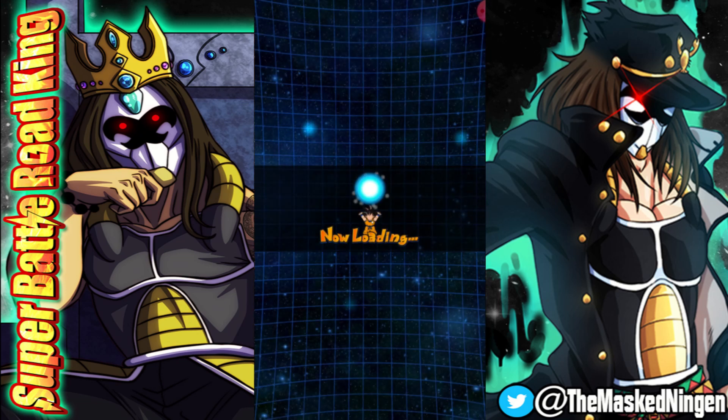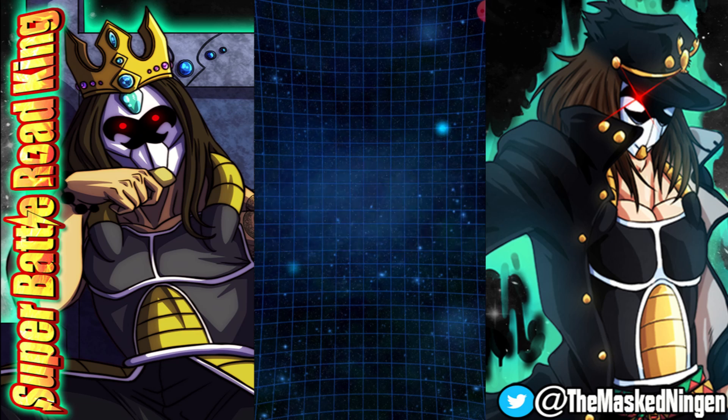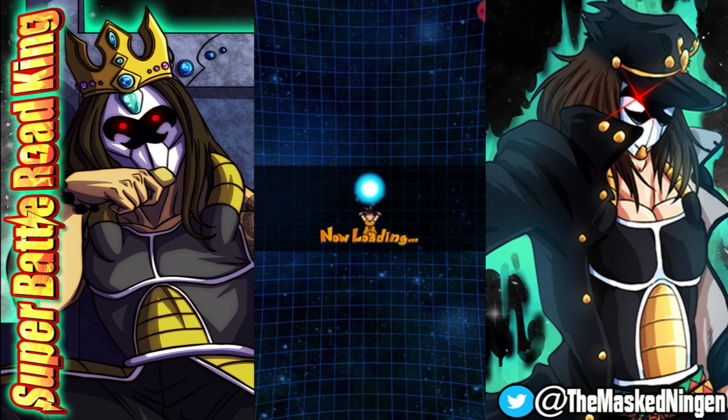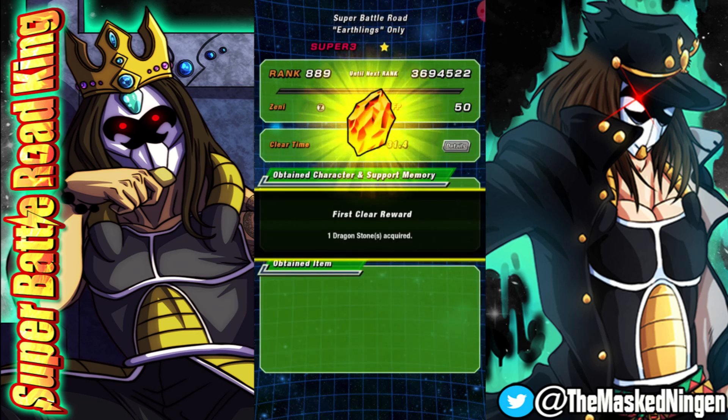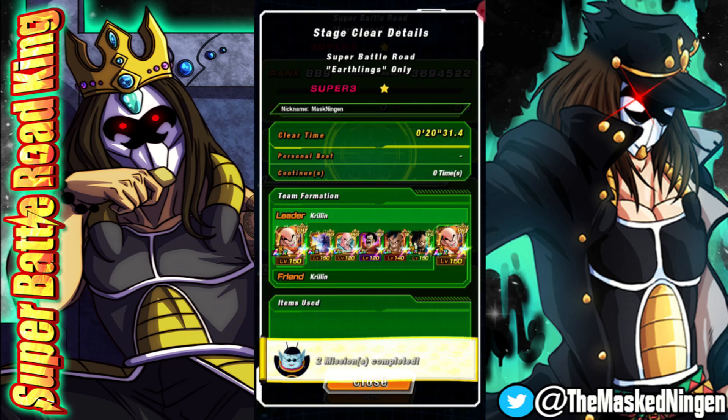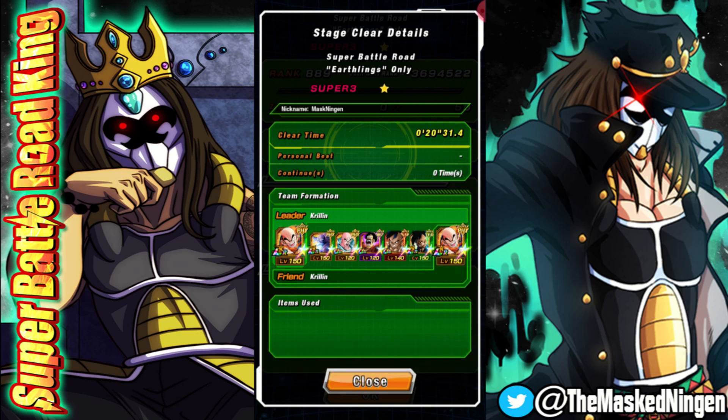So this was the longest run by far. I played a very defensive heavy team that did not have a huge amount of offense — which in hindsight maybe wasn't the best strategy overall. But at the end of the day the goal is just to get the stage beaten with no items, and we were able to do that. That is the Earthlings category stage done with no items. Let me know what you guys think down below, what team you used, whether you used items or not, and your thoughts about this stage in the comments.